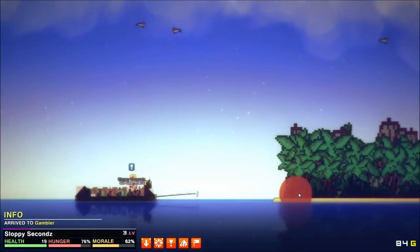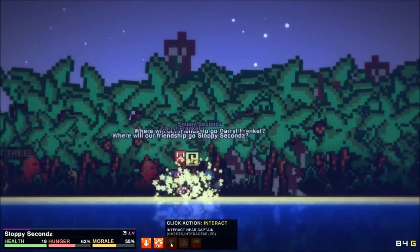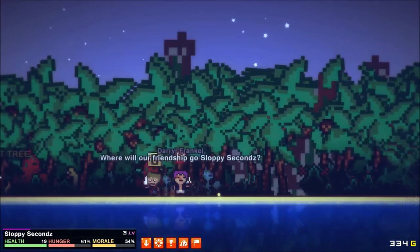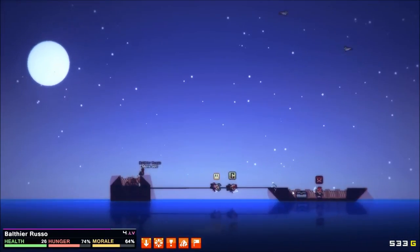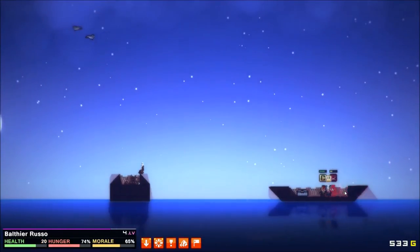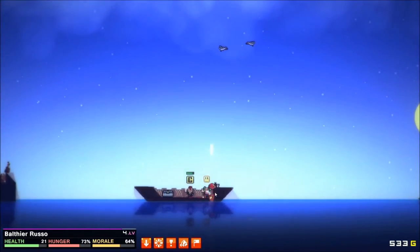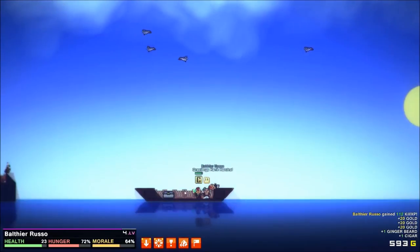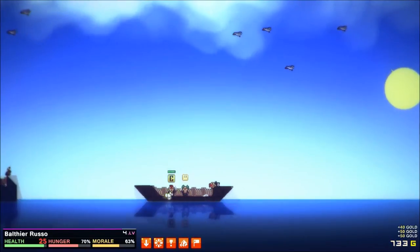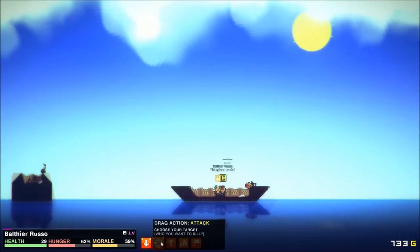Once you've got your ship and your crew, it's time to set off and start exploring. You're looking for loot, treasure, pirates — anything you can find. There's a variety of things to go after, from exploring islands to attacking other ships. You can even steal an enemy ship and take it over as your own if you like it better than your current one.